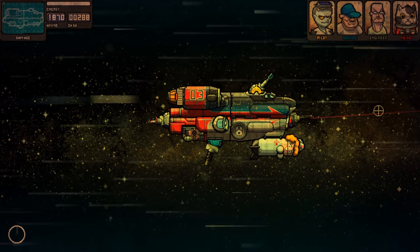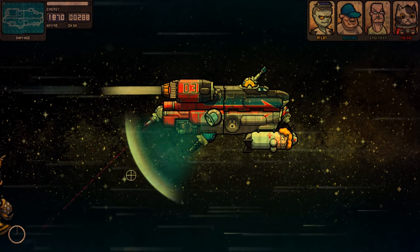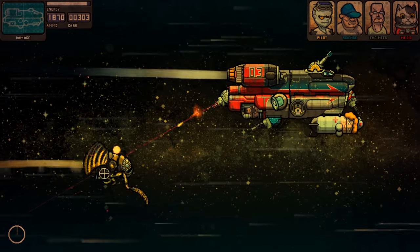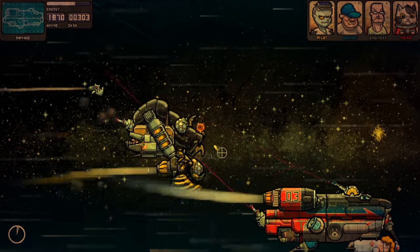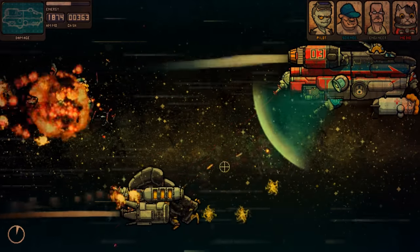Alright, and I love the minigun at the front. Let's see - yeah, that's a big shield. I don't like you, go away. I've got some nasty stuff going on now.